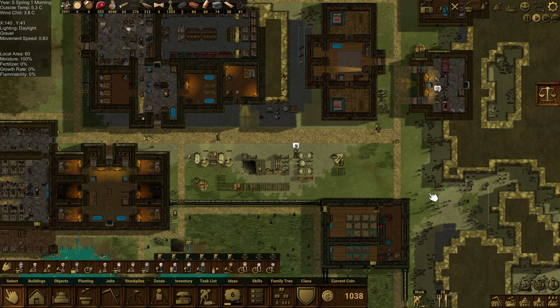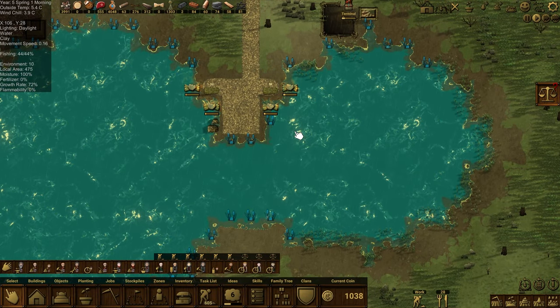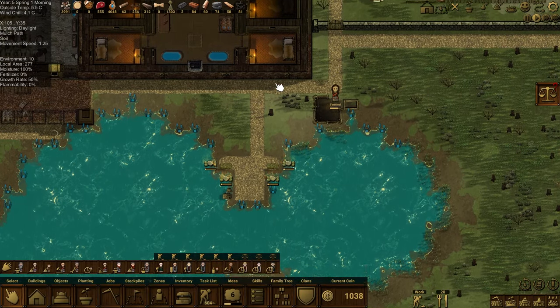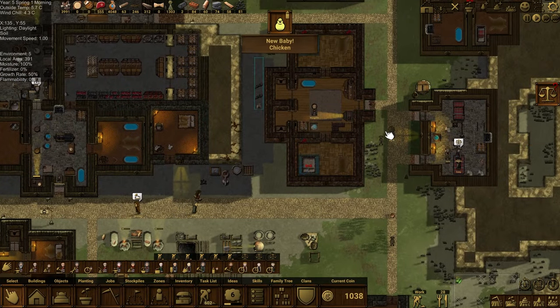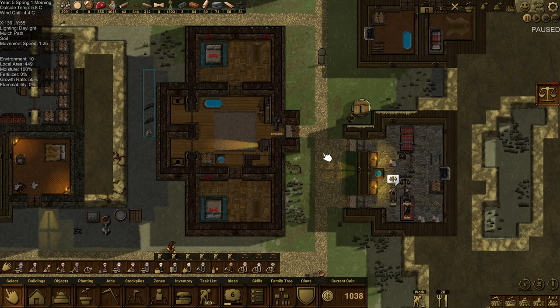The consequence of adding beavers is a whole lot of other things got added as well, including the ability to build bridges. Which means that we can now build on water — not just on water, but we can build structures on water: walls, roofs, as well as actual flooring. That's going to open up a lot of things for us. Oh, and a new baby chicken — good timing, actually.